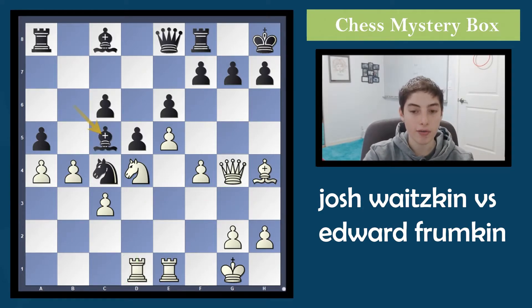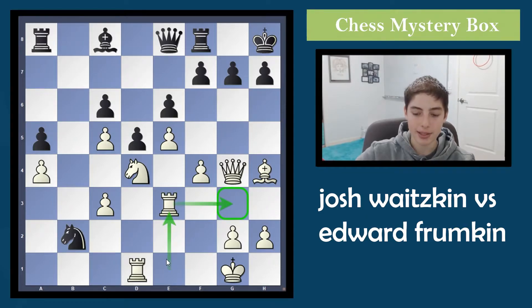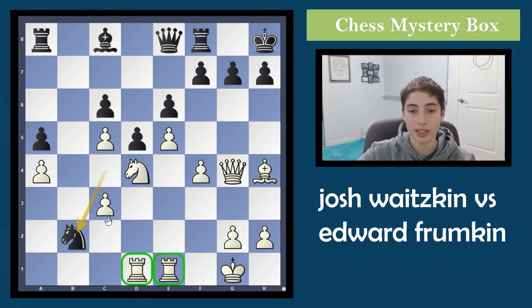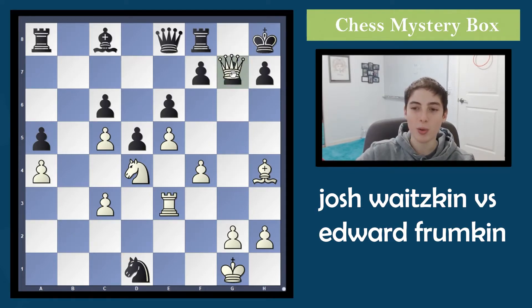After a trade of the knight on c5, black plays knight to b2 pressuring the rook on d1. Josh plays the very smart move of completely ignoring the threat and playing rook to e3. This is a great way to transition a rook into an attack — by using the tempo that black spends attacking the rook, white has time to orchestrate a rook lift when black doesn't have time to defend. Instead of simply moving the rook to g3, Josh finds something even better: an incredible queen sacrifice — queen takes g7 check.